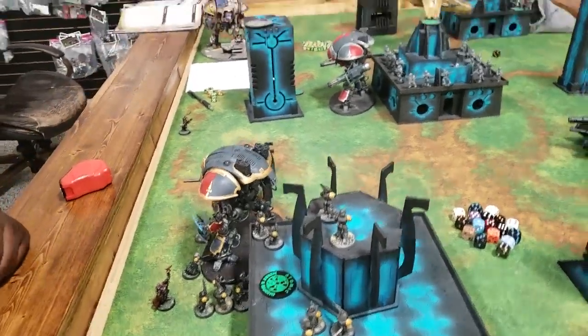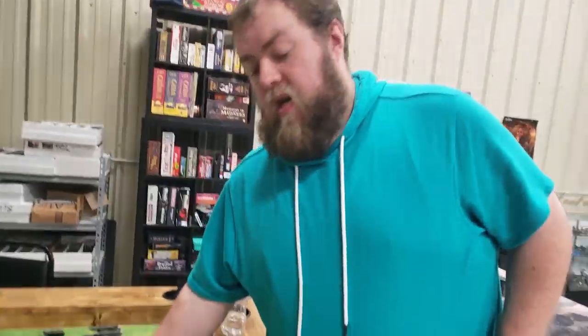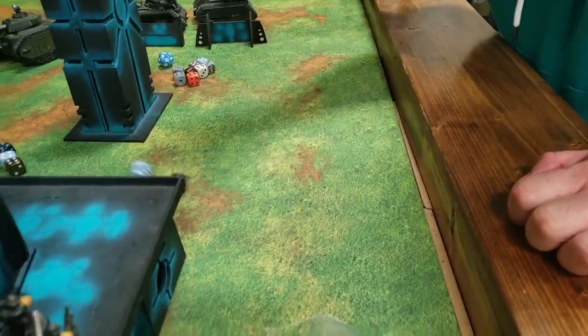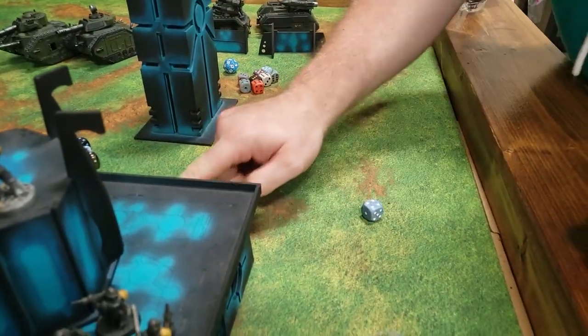Foster targets the Avenger Gatling Cannon into the Vulture, heavy stubbers and heavy flamer into Strachan. The battle cannon scores three wounds, two going through. The Avenger fires into the Vulture — seven hits, wounding on fives, only one wound getting through. That takes us to the fight phase.